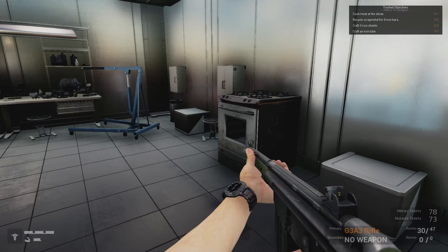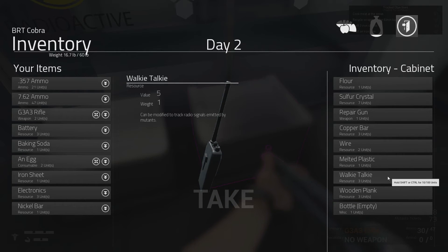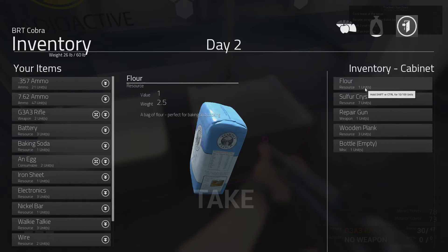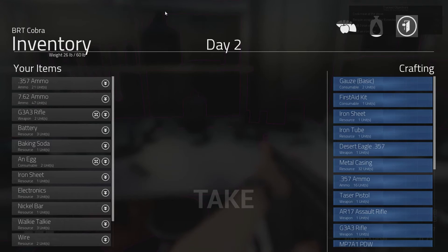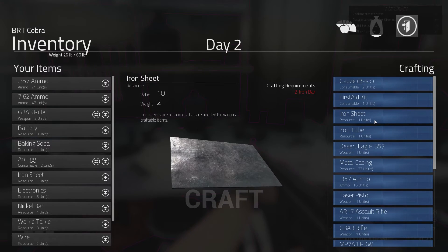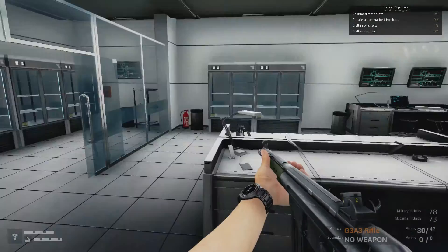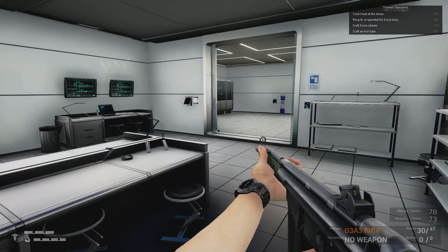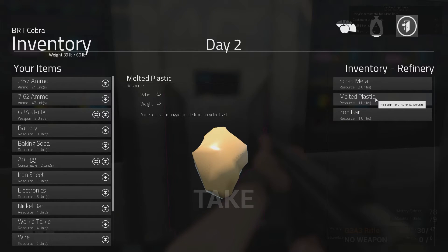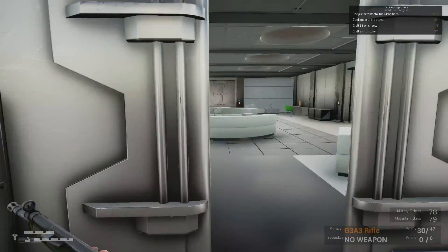While our meat's cooking, I figure we should make another gun turret just to be extra safe. I'm going to grab out everything I have here. We don't need a repair gun yet; we don't have enough items. Let's see what we need for another gun turret — we need one iron tube and two iron sheets. We need iron bars, so let's go to the refinery. The refinery is still working — we've got 11 iron bars, plus another iron bar. That should be enough for our second turret.